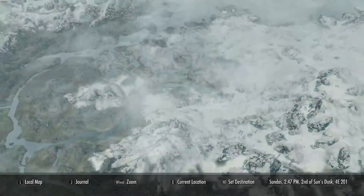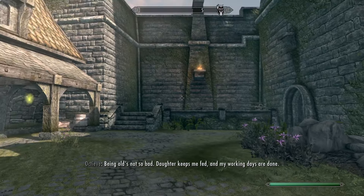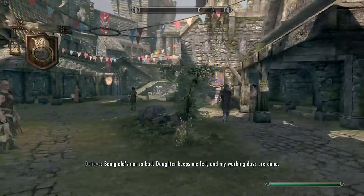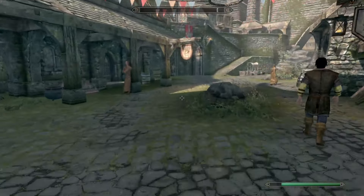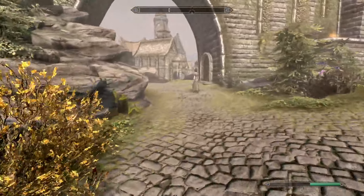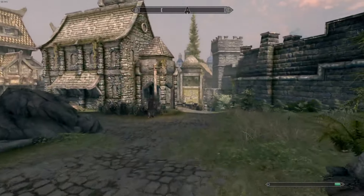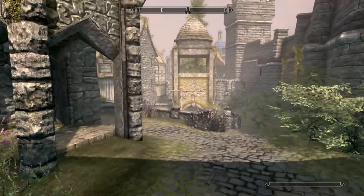The very first secret weapon is going to be located up here in Solitude. If you haven't been to Solitude before, you can stop right here at the Headsman, because that's the person we're going to need to talk to. Or you can go into Castle Dower, Jala's Home, or the Winking Skeever. I'm going to try Jala's Home first, which is located right over here.